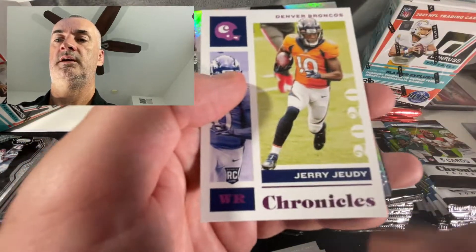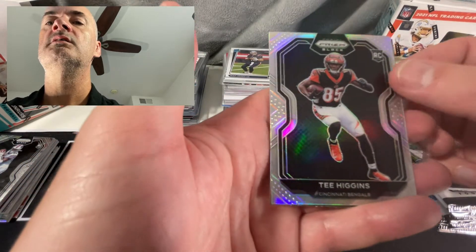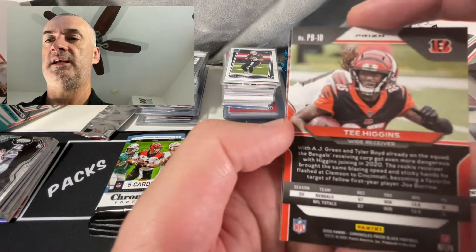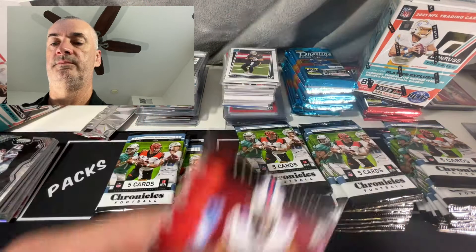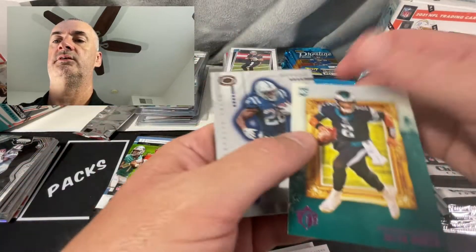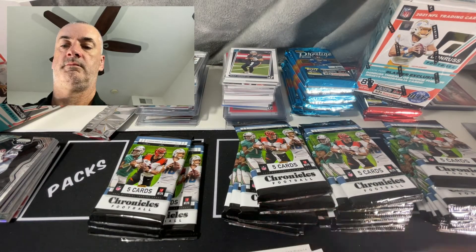Gibson, got a pink Judy. T. Higgins - centering's not too bad, a little bit thin maybe on the bottom, but we'll definitely take that. A nice silver T. Higgins there. Zach Moss, Robinson, pink Jalen Hurts, you saw the Jonathan Taylor following up that regular, and then Antonio Gibson, Hopkins, C.D. Lamb. Got a pink - Pittman, Clear Visions, and an Isaiah Simmons.